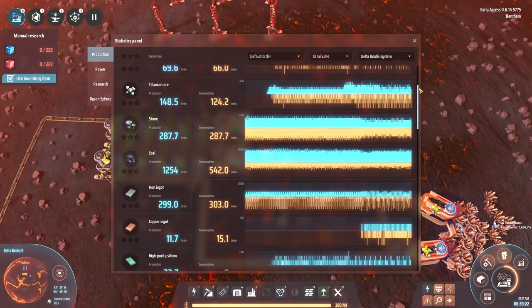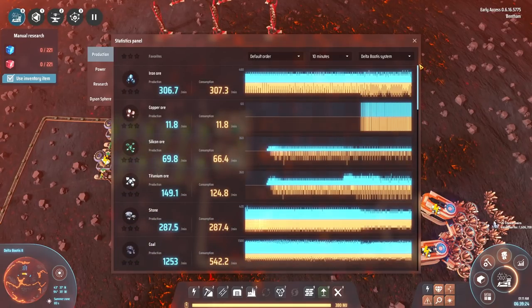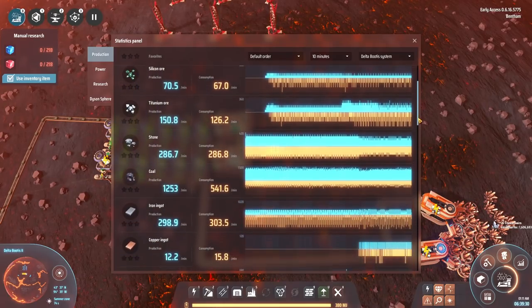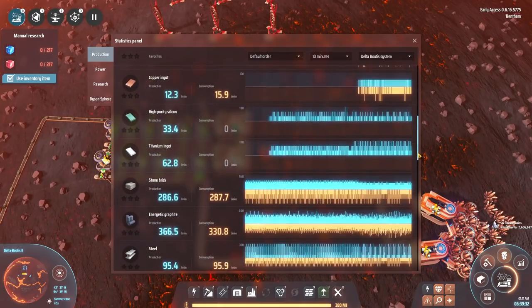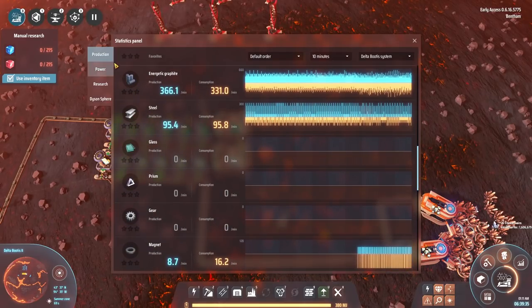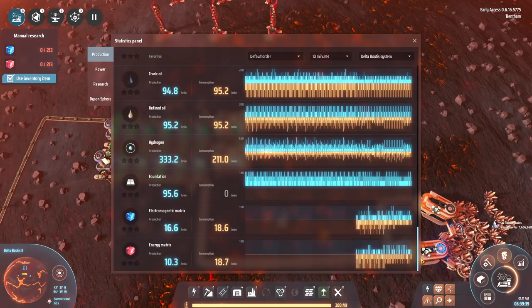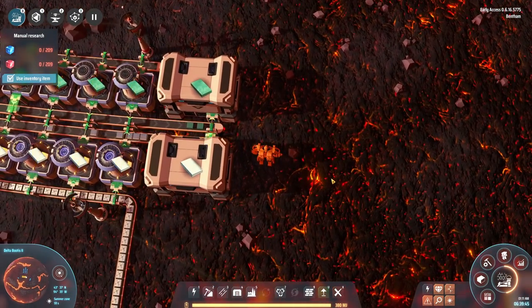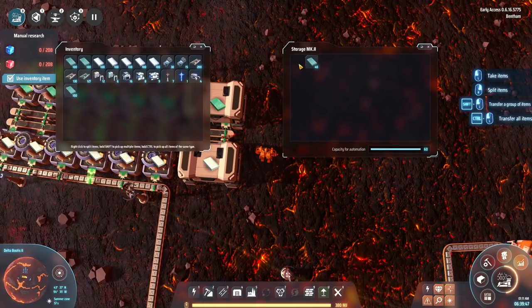Now we're on the entire system - all production everywhere. Iron ore is probably the main thing I imagine, stone pretty close behind. Oh no - graphite is the current most produced thing in our factory, with hydrogen a close second, then iron. That stuff is actually really important - kind of sneaks up on you.